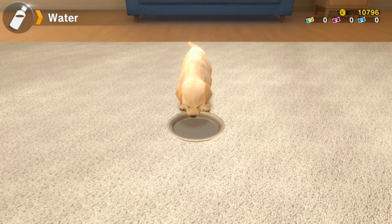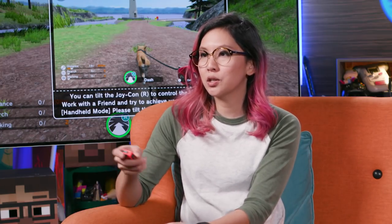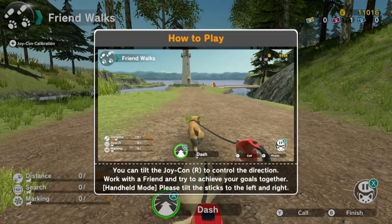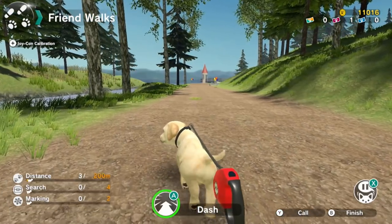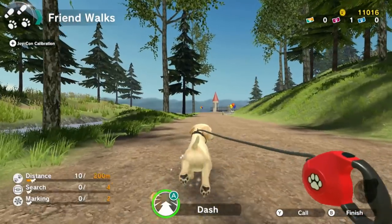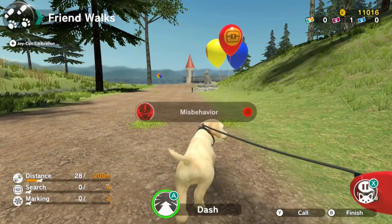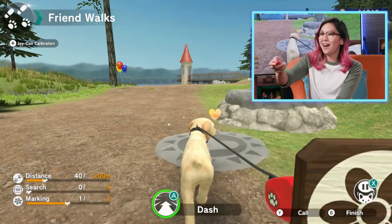I feel like the loading screens between all of these things are kind of unnecessary. Let's go out for a walk. There's actually a walking mini-game — you tilt the Joy-Con to control direction. Begin friend walk. So the Joy-Con calibration on this seems to be quite a bit better than it was on the petting. Oh there's balloons — it's a birthday! Misbehaviour. So we're not allowed to get the balloons? Oh he's doing a piddle. I got a marking point.